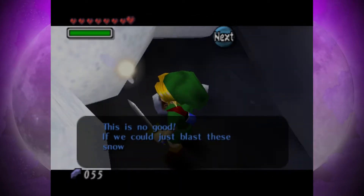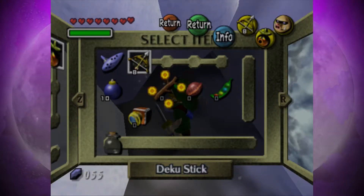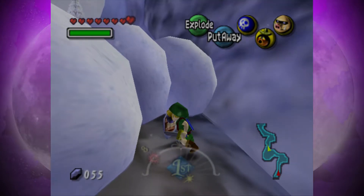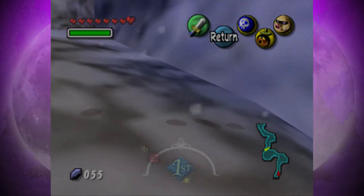Tatl says: 'This is no good! If we could just blast these snowballs out of the way, we could get through.' I do have a solution to that. We could use normal bombs, but I think it's a lot easier to just do this because it saves me wasting one of my bombs — I'm gonna need quite a lot of bombs later for this.